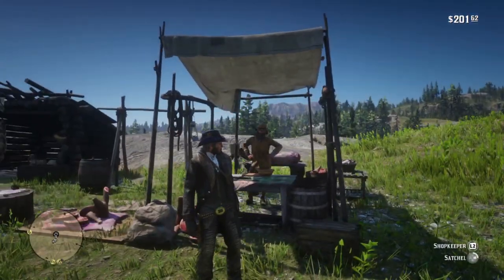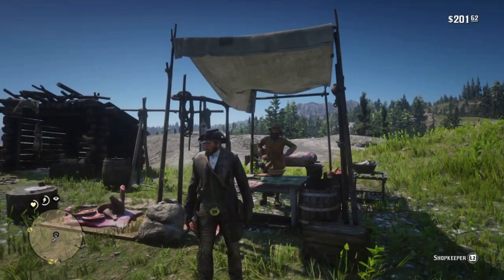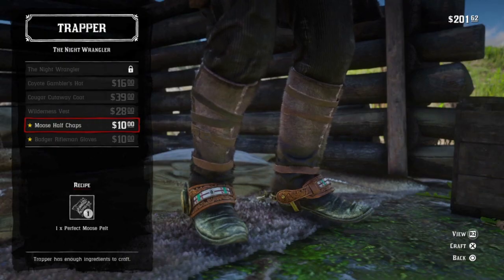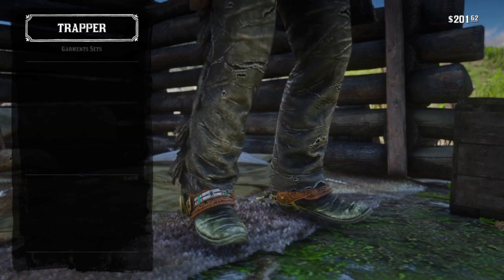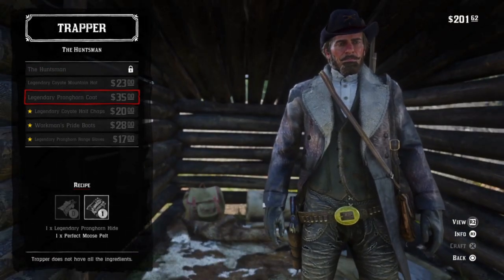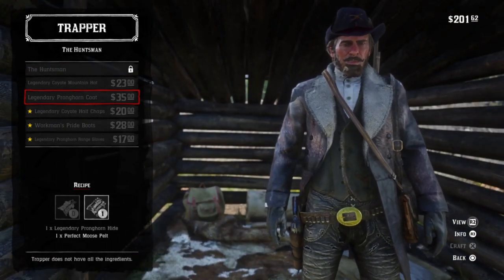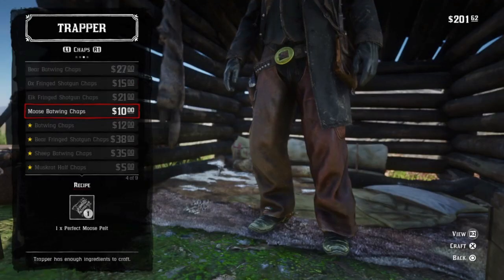Here we are at the trapper's. Note that you can sell the moose pelt to the trapper and the antlers will remain in your inventory — do not sell them by accident. Pearson wants them. And with a perfect moose pelt, the trapper can make you some moose half chaps. The legendary pronghorn coat — the legendary pronghorn is in New Austin, so you'll have to wait for that. The moose range gloves and the moose batwing chaps for your Batman outfit.